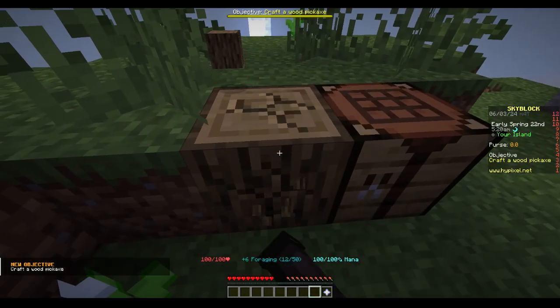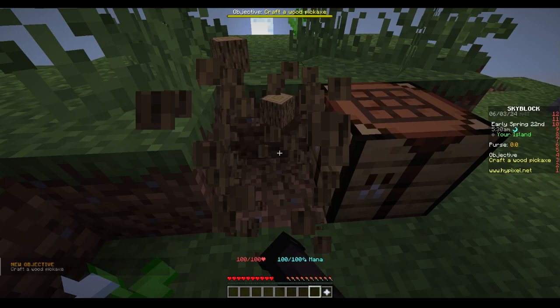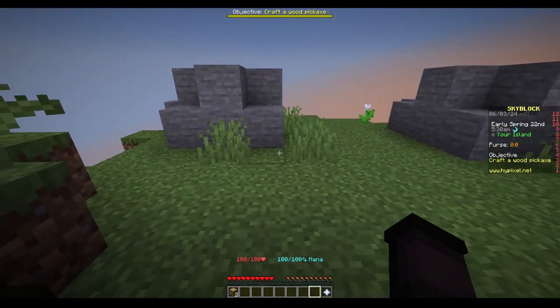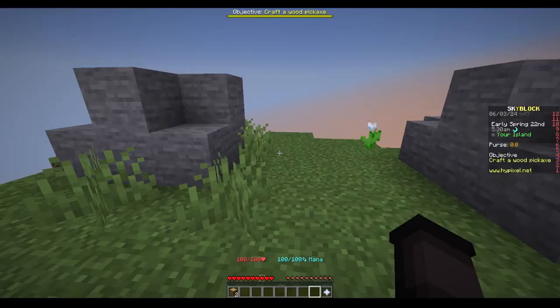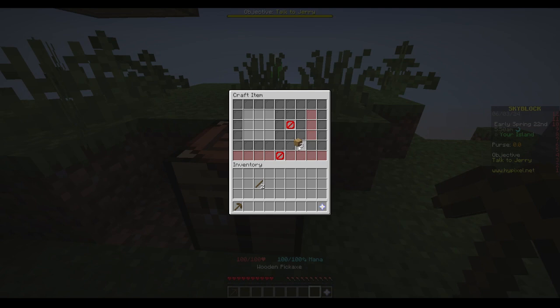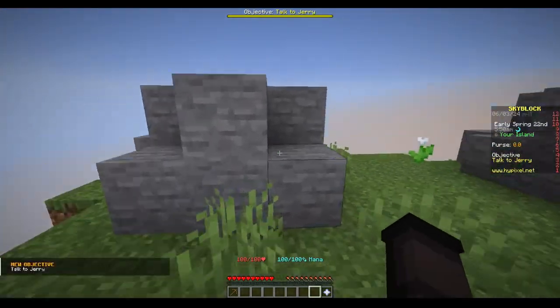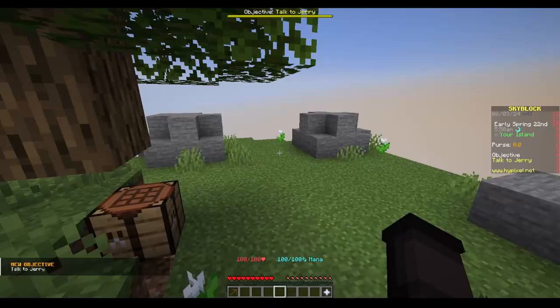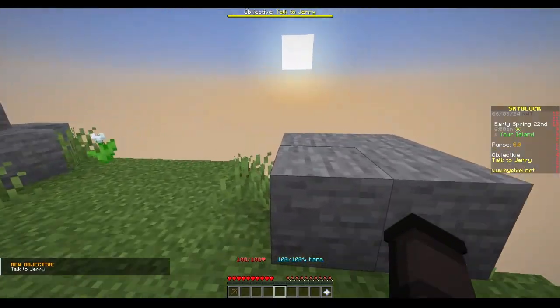I've played normal Skyblock where you get the chest with the cactus and the sand and the water, and then you make a cobblestone generator and do all that. This is weird. I've played that Skyblock, but I haven't played this Skyblock. Well, I have, but like I said, I never really got the hang of it.